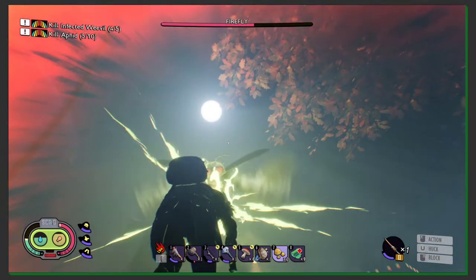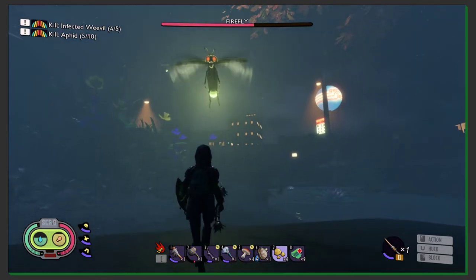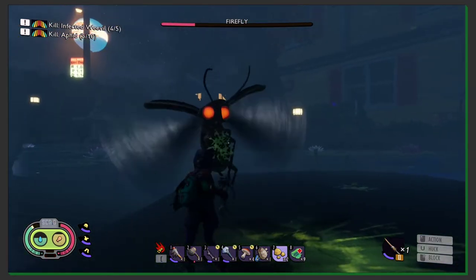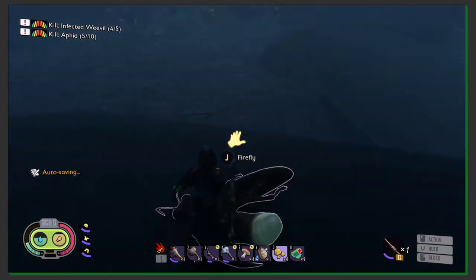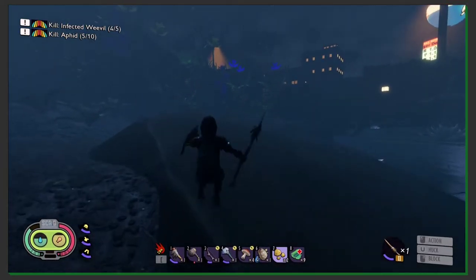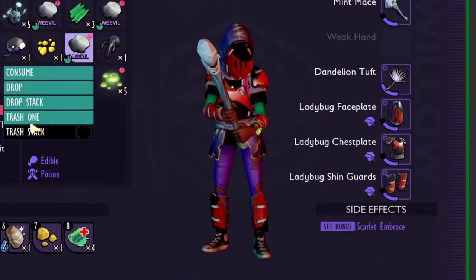The best way to kill these flying lanterns is to use the bone or stinger spear, because of the weapon's range and the possibility to block. You can also use the bow for the first hit, but I don't recommend it for the full fight. As you can't block, kiting is impossible and you will possibly lose arrows.